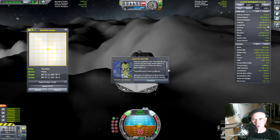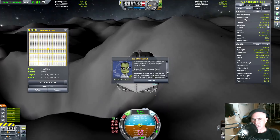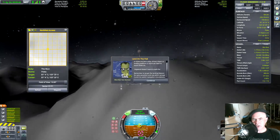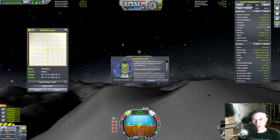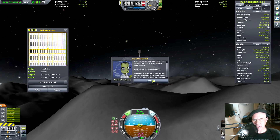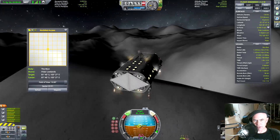Now we're getting close to the anomaly site, which is inside the dark valley ahead. There's a landing platform in there we need to touch down on. Haywood doesn't want to walk far. Remember to target the landing beacon for extra precision and use action groups three and four.